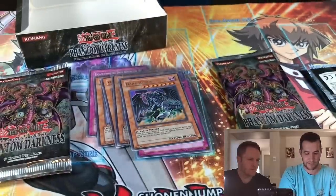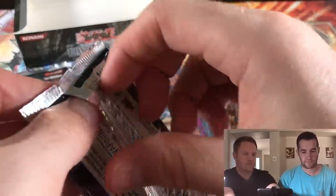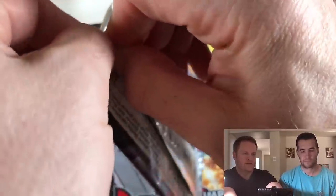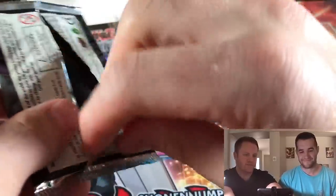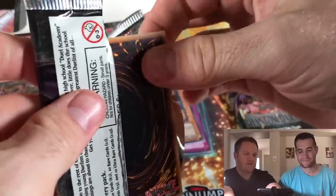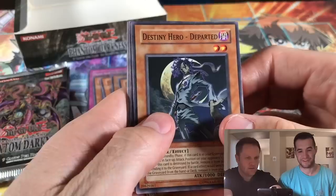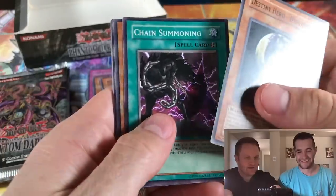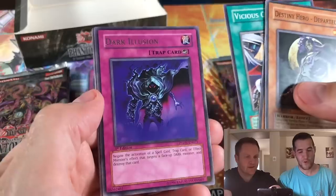There's a Cyber card — Cyber Ouroboros, I didn't even realize that was in here. Cyber Dragon — when that came out, that's actually right when I quit for the first time. Was it because of Cyber Dragon? It was that and the fact that I just had other things going on, just getting into other stuff — not drugs. Destiny Hero Departed, Chain Summoning, Blue Thunder T45, Vicious Claw, and a Dark Illusion.